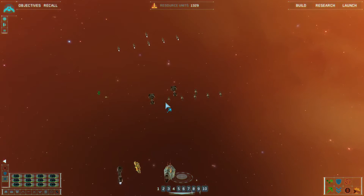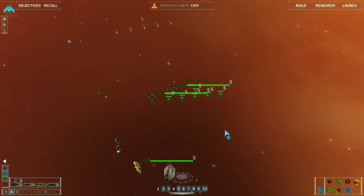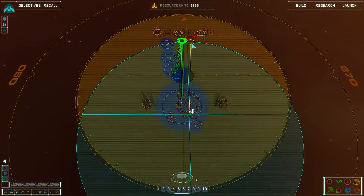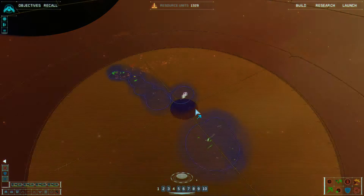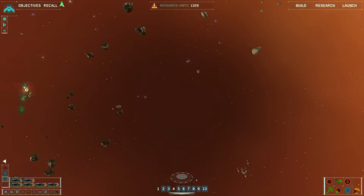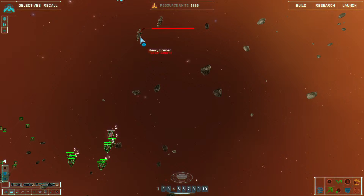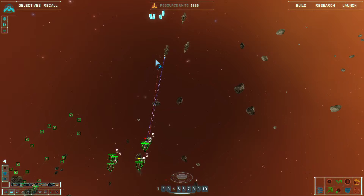At some point Captain Nelson will show up finally with some rebel forces. He'll have a few ships that he controls and he'll give you control of a few ships as well. At this point it's safe to leave your mothership alone — no more enemies will be showing up. So it's completely safe to send your fleet with him. He goes straight for the enemy mothership and does not stop to do anything else. I'm not entirely sure what happens if he dies — I've never had that happen honestly.